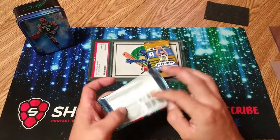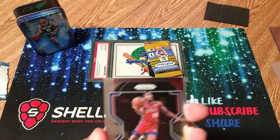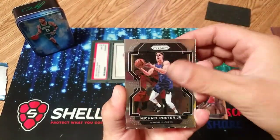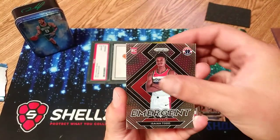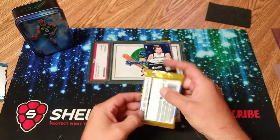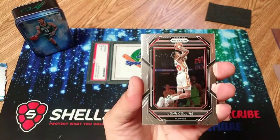This is probably the worst year of them all — Cade is really the only thing we can pull. There are silvers in here too and other parallels as well. So Shake Milton, Michael Porter Jr., Isaiah Todd Emergence, and Pete Maravich. So there's the first one. I think this one would be Pablo Banchero hunting.